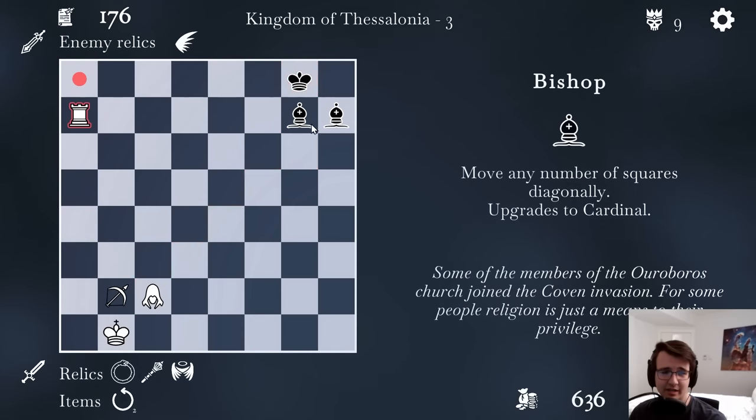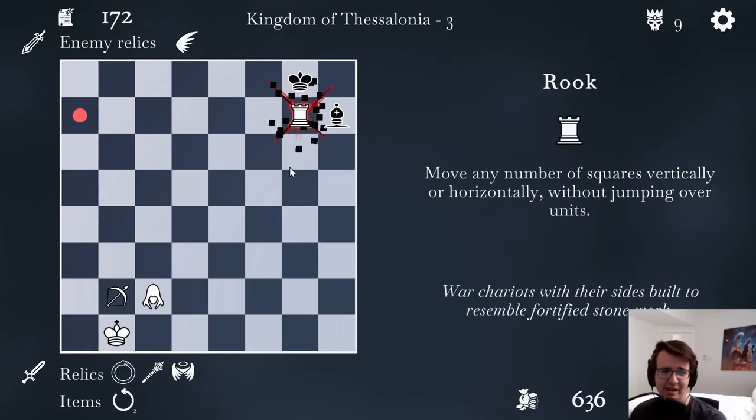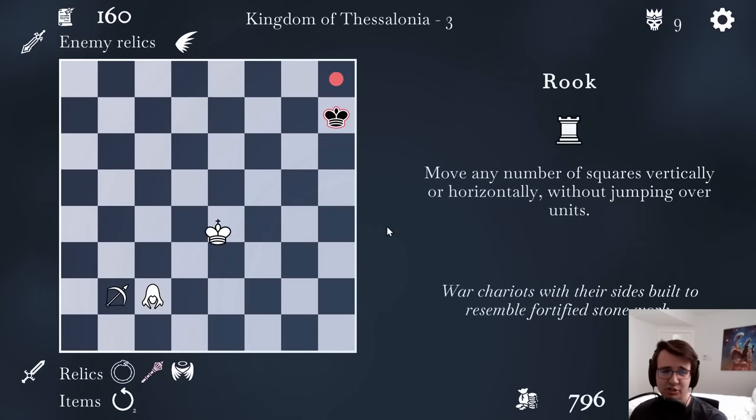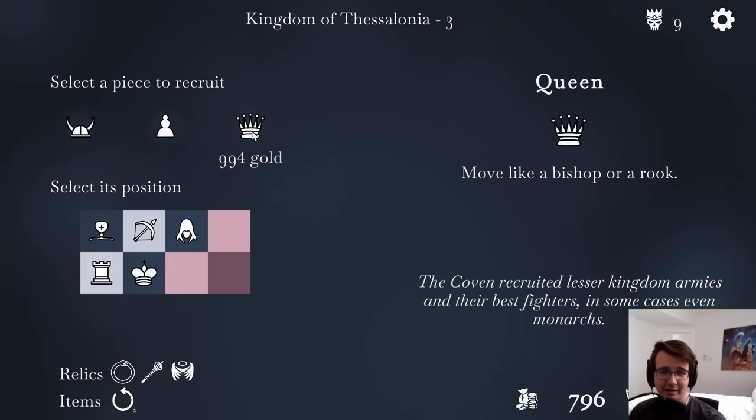I'm going to check right here because then I can converge into a defended check and actually just get the rest of his pieces. Double check, bitch. Farming some gold, beating some enemies.